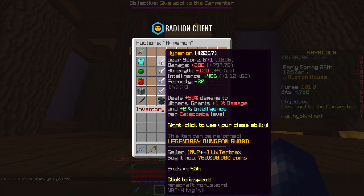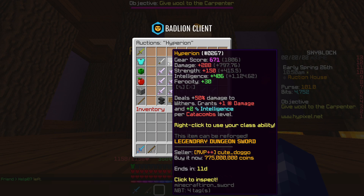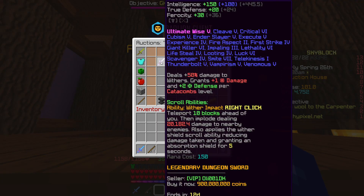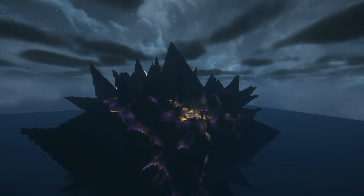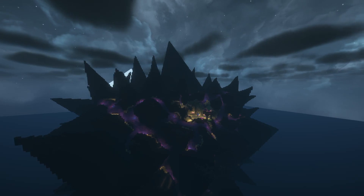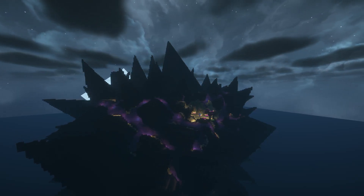The main use of the Necron's Handle is to craft one of the four wither blades: either the Hyperion, the Valkyrie, the Scylla, or the Astraea. As most of you know, these four weapons are four of the most powerful and sought-after weapons in the game, hence contributing towards the high price of the Necron's Handle.